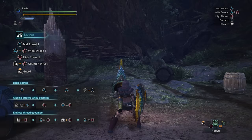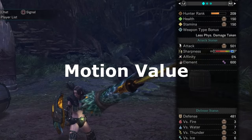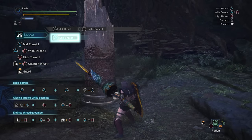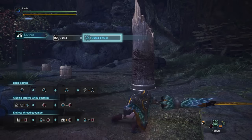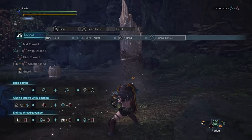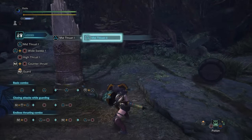Before we discuss attacks, we'll need to define a concept known as motion value. If the attack stat is the damage potential of your weapon, then the motion value is how hard you swing your weapon. Each of the individual attacks in your moveset will have a different motion value. Keep in mind that motion value only affects raw damage, and not elemental or status damage. One of the first things you will notice about the lance is that it has very long reach. Its hitbox pretty much covers the entire length of the weapon. You can even use it to detonate bombs at a safe distance. The lance can combo in sets of 3. The most basic attack is the midthrust, performed with triangle. The motion value is 20.